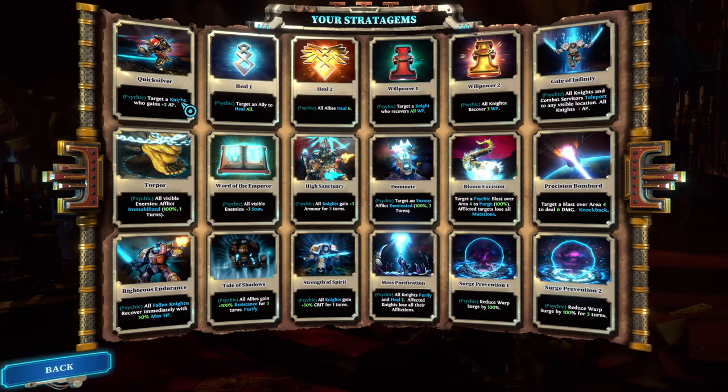Quicksilver — you're starting off with that stratagem. It remains moderately useful until the end of the game. It has more use at the beginning and less use at the end. 2 AP is decent, but at the end of the game, specifically with the stun mechanic and a lot of the passive skills, classes will generate AP by themselves, so 2 AP decreases in value. I would give Quicksilver a solid B tier rating.